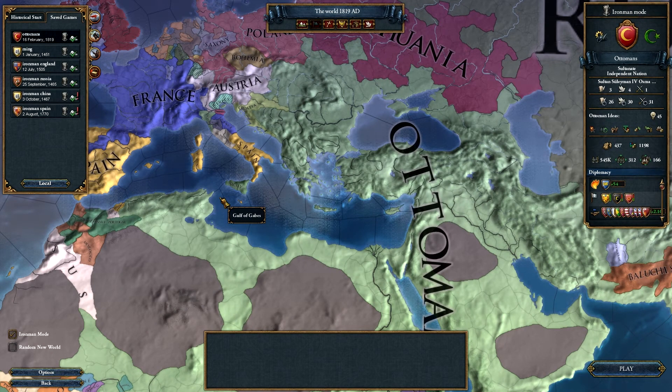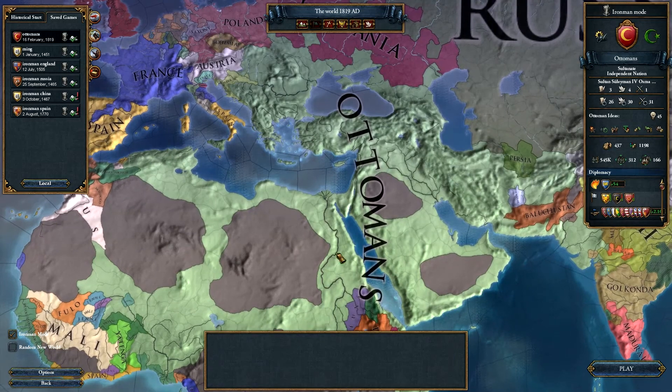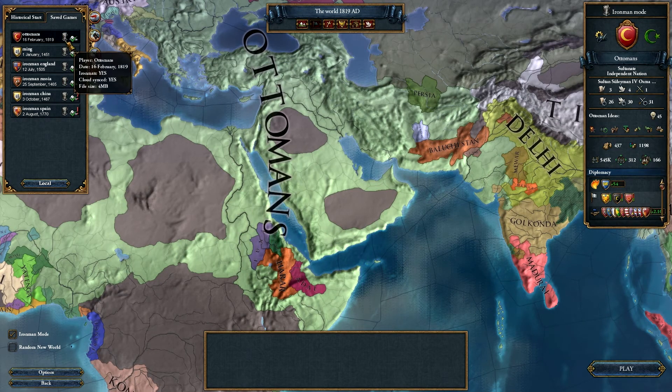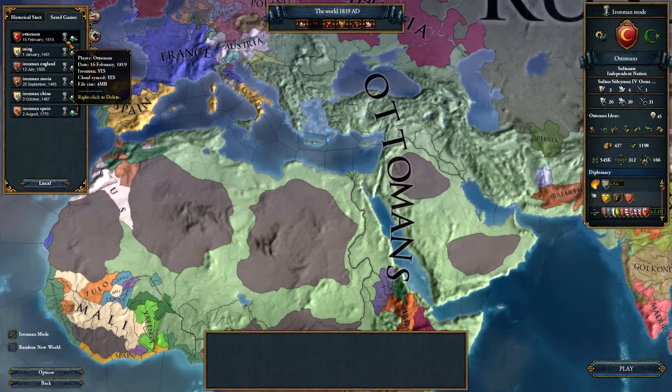Hello everybody, welcome to this short video in which I want to basically show off an empire that I created in Europa Universalis 4. As you can see, I played as the Ottomans. It's kind of a fun game. I just want to start off in the menu screen so you can see that I did play it in Iron Man mode, if people care about that.